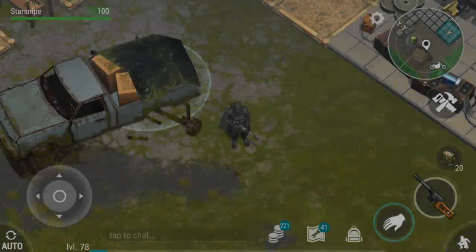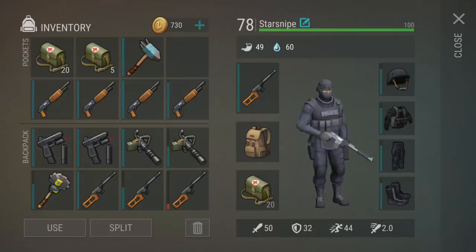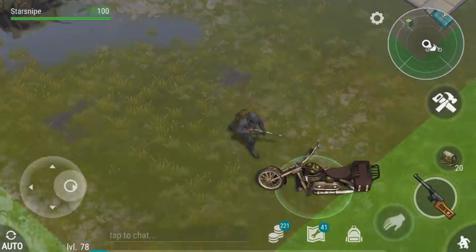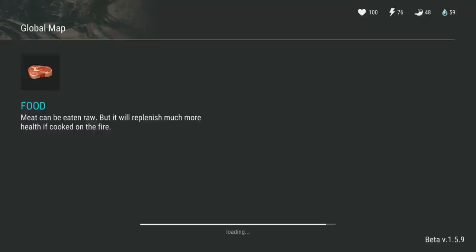All right, everybody, welcome back to Last Day on Earth Survival. Today, as you can see, we are quite kitted out. Our chopper over here is quite kitted out as well. I think you guys can do the math and put one and two together. Today, we're going for it. We're tossing it. We're going for the Hail Mary.